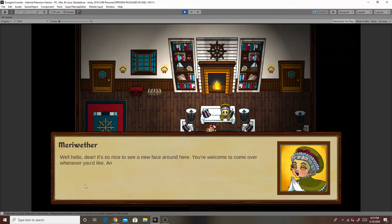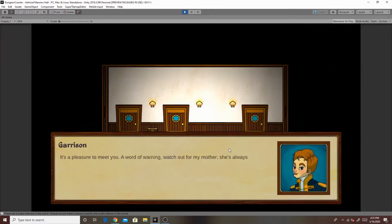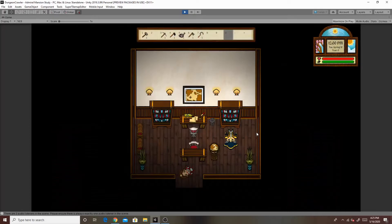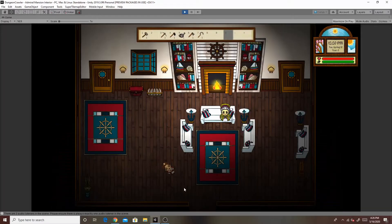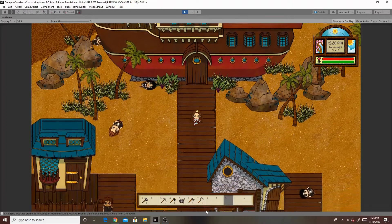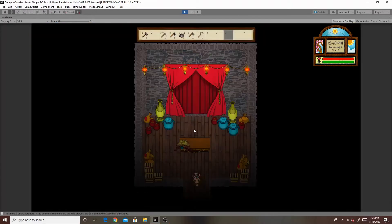Our first stop on our tour is of course going to be the Admiral's Mansion. The Admiral, who basically is the steward for this kingdom, lives here with his lovely wife Meriwether and their son Garrison. I won't walk through all of the rooms because I still want there to be some surprises when you play the game. But as you can see, all of the characters now have dialogue, they have schedules that they keep to, and the schedules vary depending on time of day, weather, and day of the week. That just gives the characters more depth and more interest.